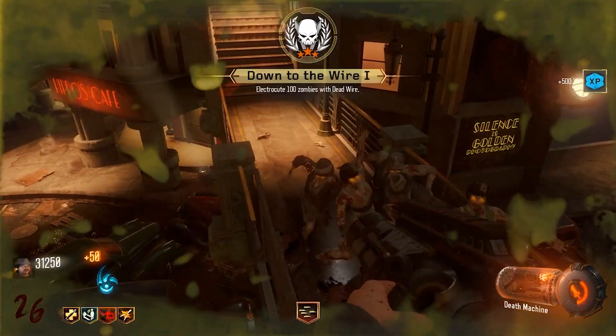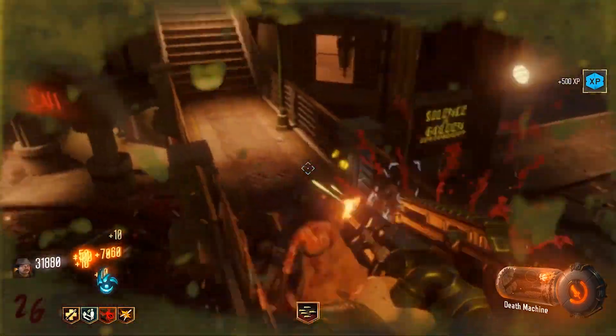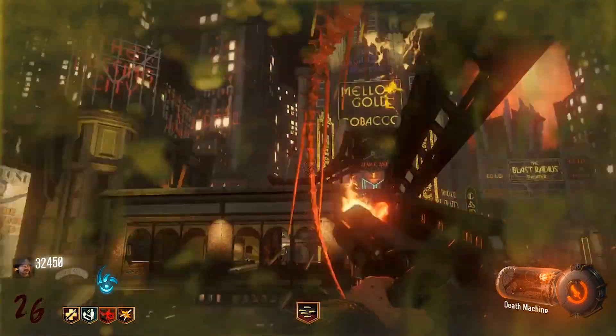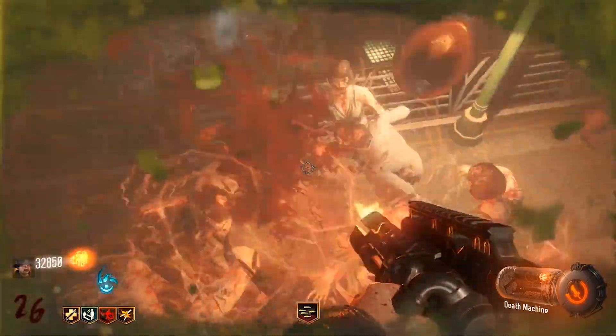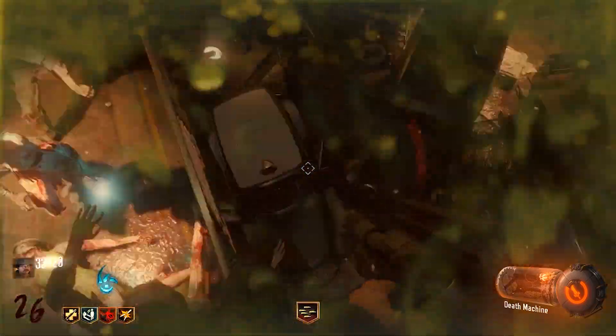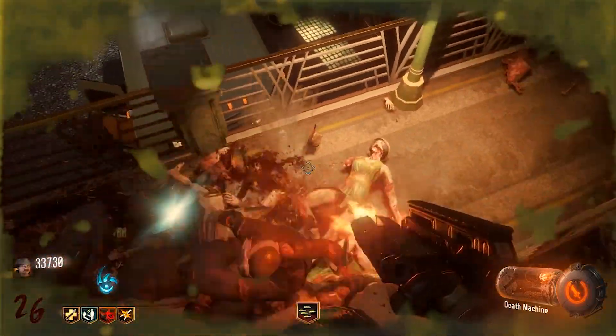Now it's time to move on to the tips. First, let's talk about Gobble Gum. It's Black Ops 3, so you might as well use it. It honestly doesn't really matter which Gobble Gums you choose. However, I would recommend Alchemical Antithesis and Cashback in this particular glitch because in the higher rounds, ammo does become somewhat of a struggle.